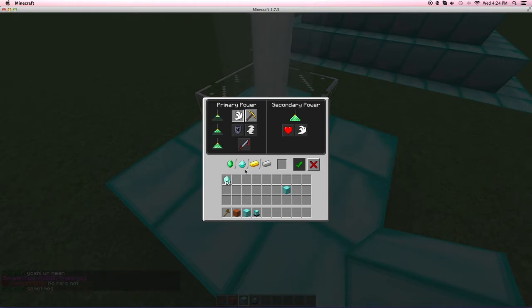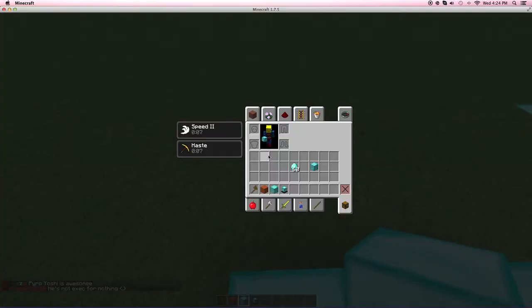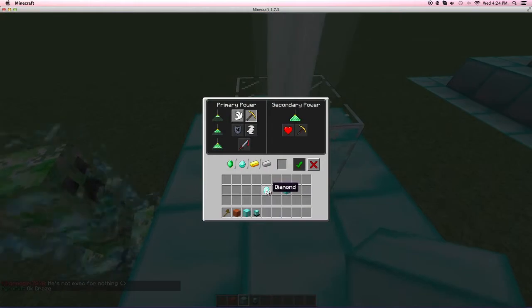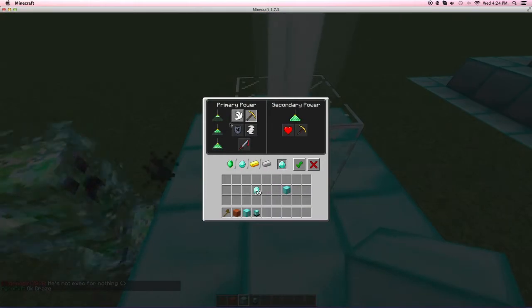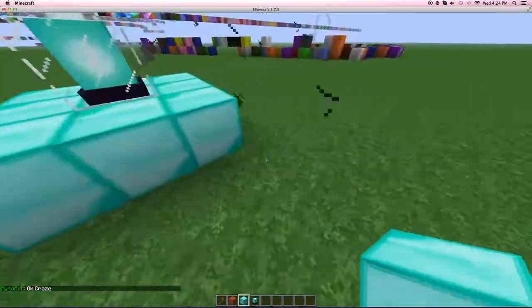Mine is already working, however I can still show you. You have to put either one of these — iron, gold, diamond, or emerald — it doesn't matter. You can even put a gold or iron ingot when it's like a diamond setup. Put it in here, choose which effect you want. I already have speed, but let's say I want haste — click on the checkmark. Now I have haste. If you ever want to change it, put it back in and click that, and then you have speed.